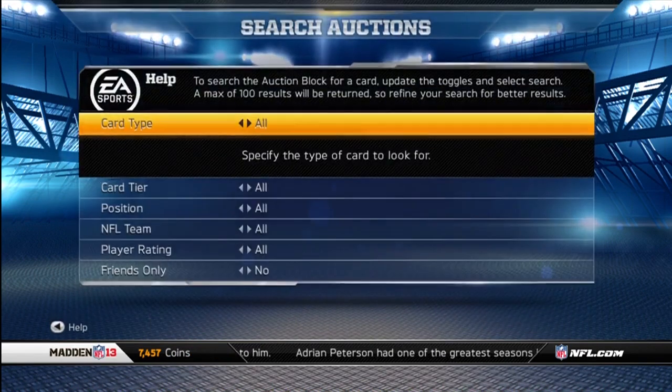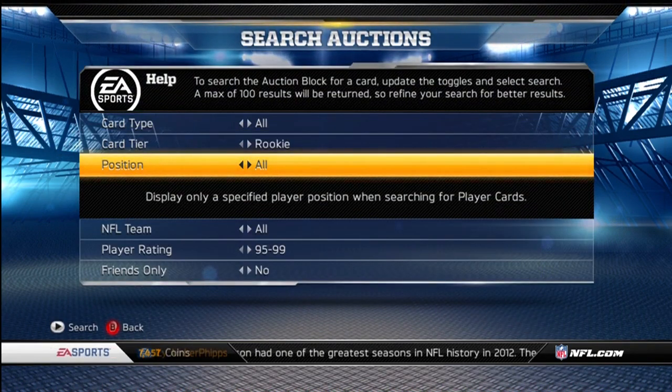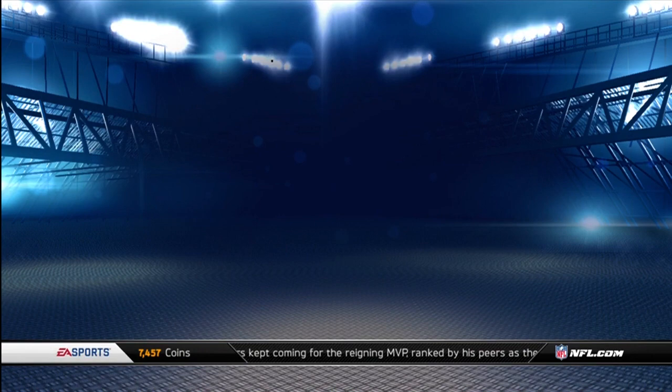Let's look at the Future Stars and see what prices they're at. What I'm going to do is sell off my whole team and make a team of flashback cards and players I really like. I'm no longer going to have a 99 overall team — I've been there, done that. Now I'm just going to put a bunch of players I like on my team.